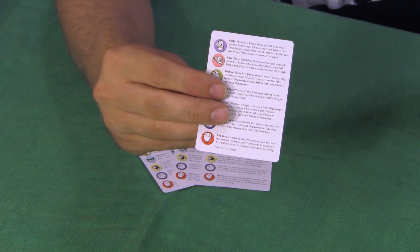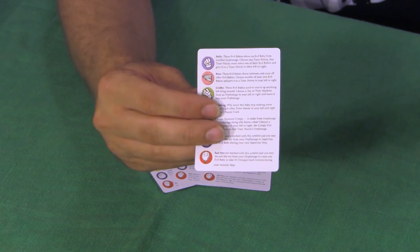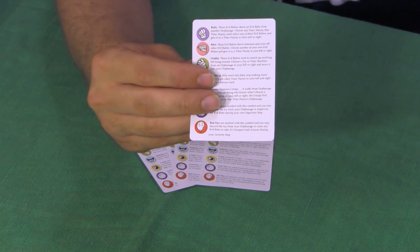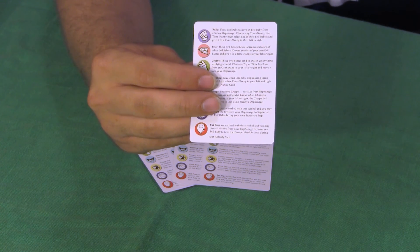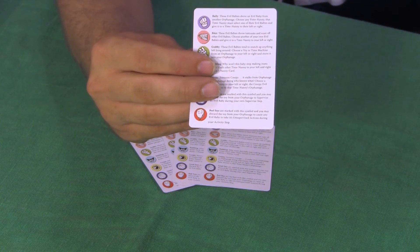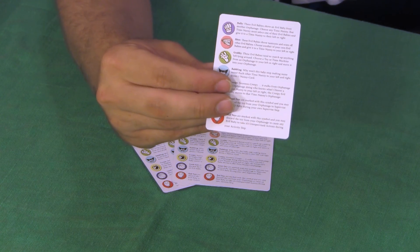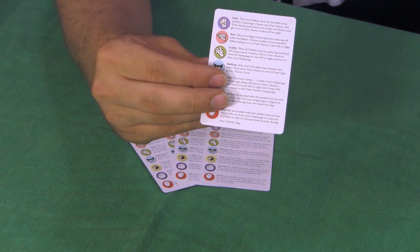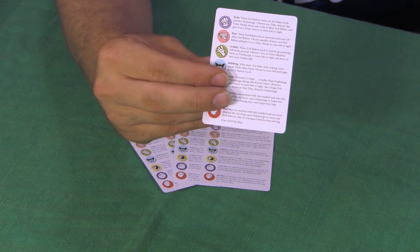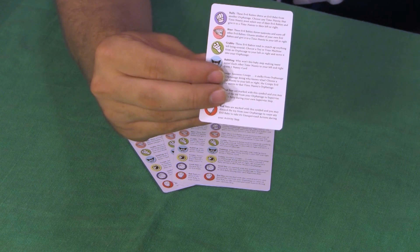The next symbol is the biter — it has teeth. These evil babies throw tantrums and scare off other evil babies. Choose another of your own evil babies and give it to a time nanny to your left or right. The middle symbol is the grabby. These evil babies tend to snatch up anything left lying around — choose a toy or a time machine from an orphanage to your left or right and move it into your own.